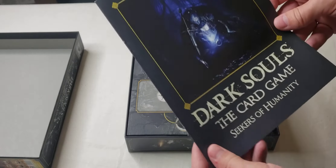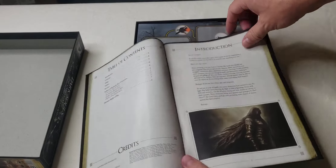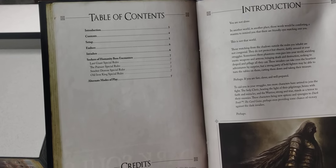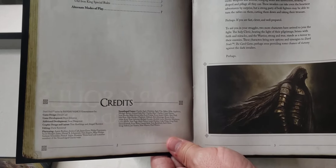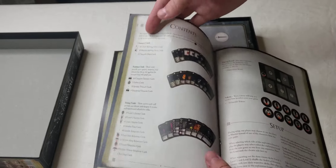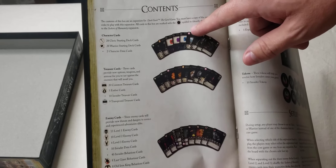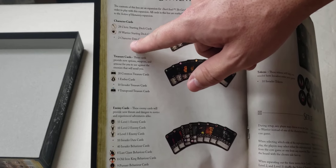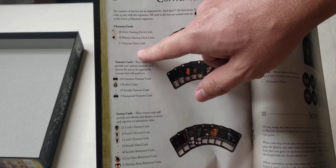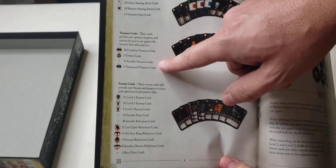Here we have the instruction book. Table of contents — it looks like there's only seven pages in this book. Credits, an introduction, a contents section showing 28 Cleric cards, no starting cards, 28 Warrior starting cards, and two character data cards.